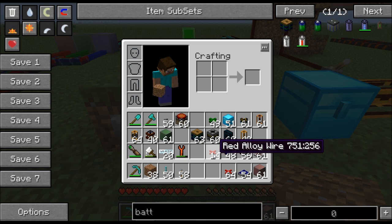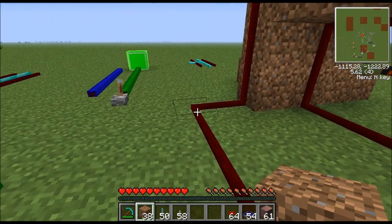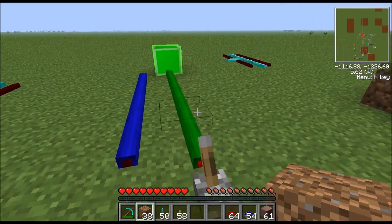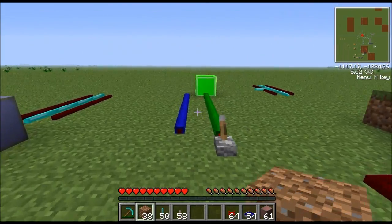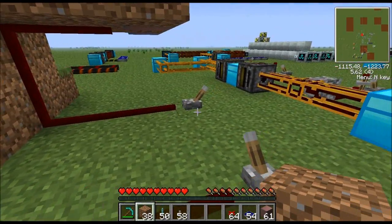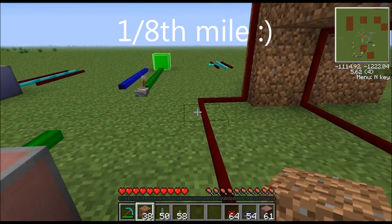Red alloy wire is basically a replacement for redstone dust. It works a lot better. What are the advantages? Well, redstone dust can only travel 15 or 16 blocks. Anything further than that, you have to put a repeater in line. With red alloy wire, it has a range of 255 blocks, and that's probably all you'll ever need. That's a very long distance — like a quarter mile or something ridiculous like that.